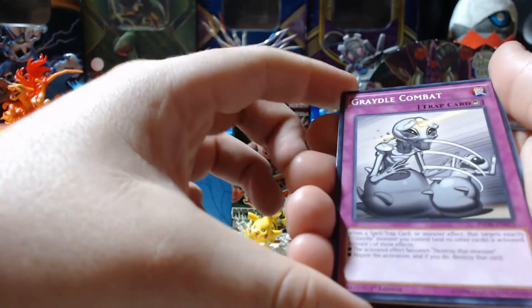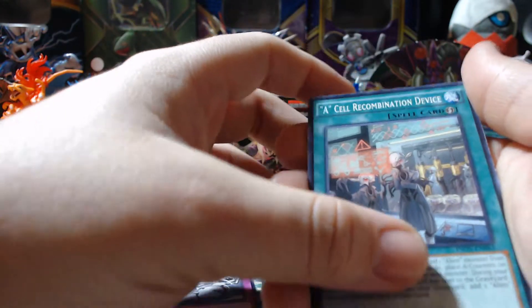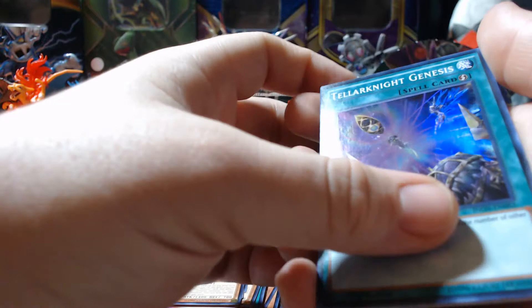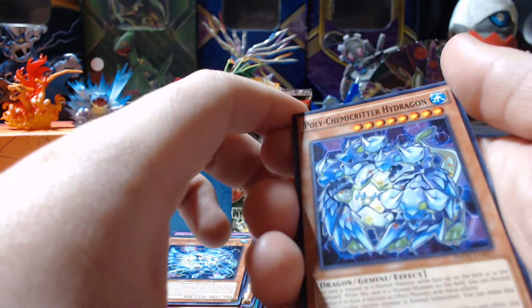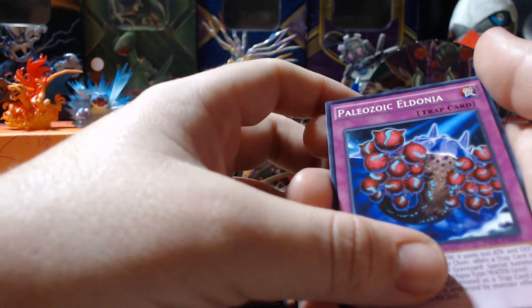Mare Mare, Gradle Combat, A-Cell Recombination Device, Chemicritter Hydron Hawk. Our rare is Dragon Core Hexer. Our holo is Teleknight Genesis. Polychemicritter Hydragon, Paleozoic Eldonia, and Predaplant Squid Rosera.